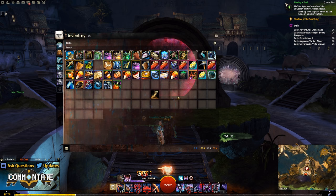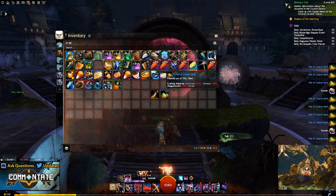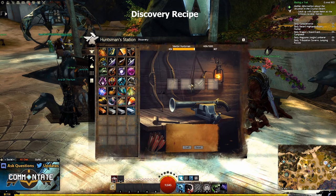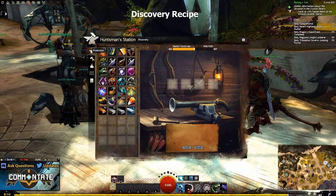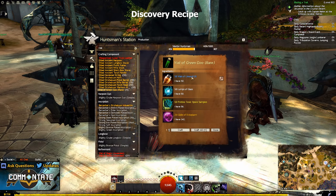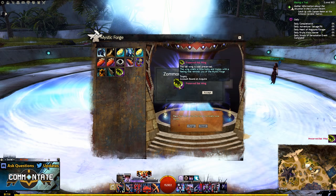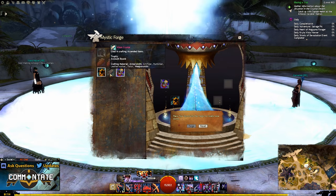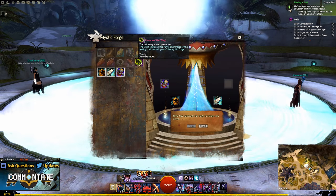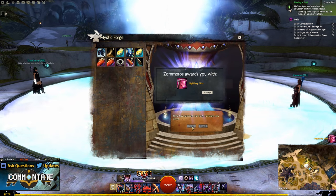As you play the Silverwastes meta you're bound to get some piles of silky sand, and any time you have a stack of 10 you can double-click those for a chance at various items, one of which is a pile of coarse sand. Once you've successfully created all four items, head over to your huntsman and craft the vial of green goo. Then head over to the mystic forge and create your preserved batwing, and while you're there you might as well combine all four items required to make the Night Fury.